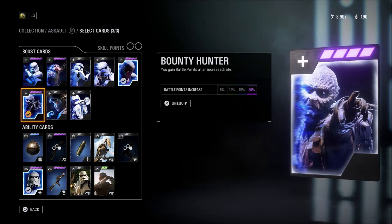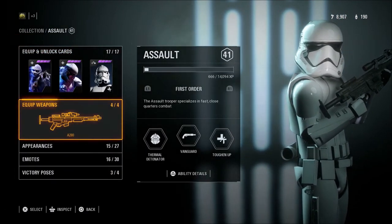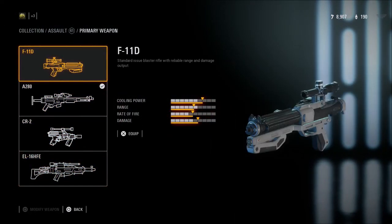Now the next thing we're going to talk about with this class is weapons. When it comes to weapons, all factions — no matter which you choose — have the same stats on the very first weapon, even if the name differs. This is the base weapon in the game. You cannot put any attachments on it, but it's an overall fairly decent weapon.